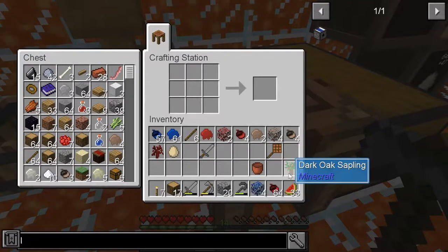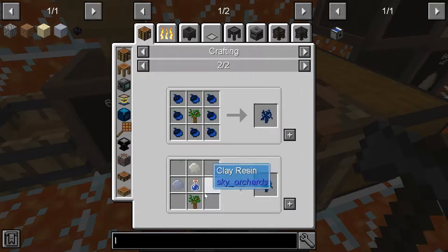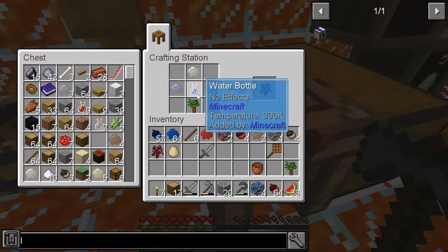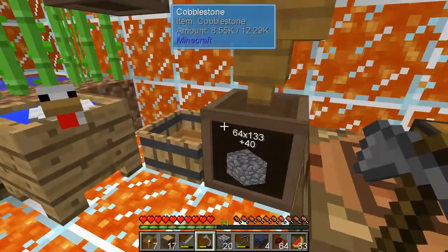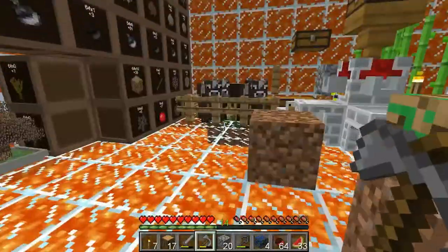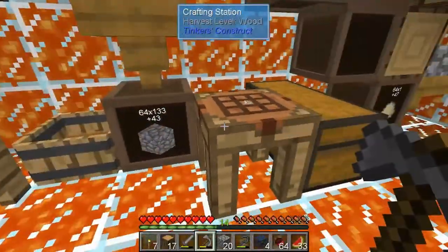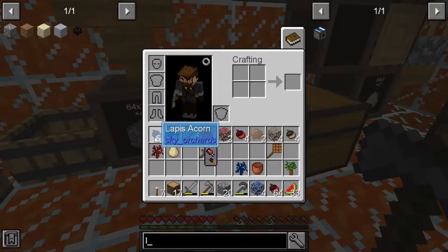And then from there you just use some water, a bone resin, a clay resin, and some water. Just make a glass bottle and put it in the bucket - or whatever the water - you get a lapis sapling. Don't really need one right now, whatever, hold on to it. And then from there you can get lapis from acorns.